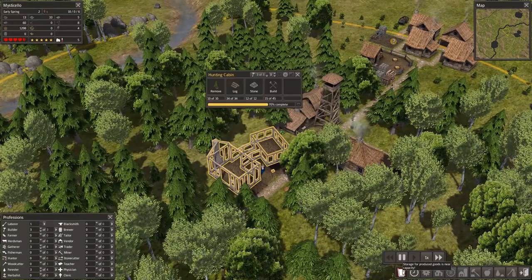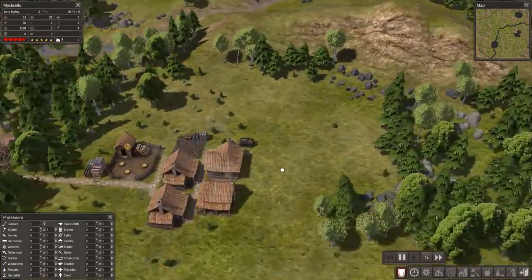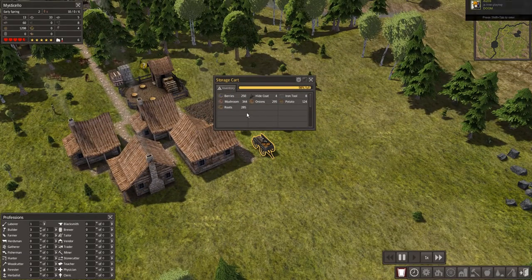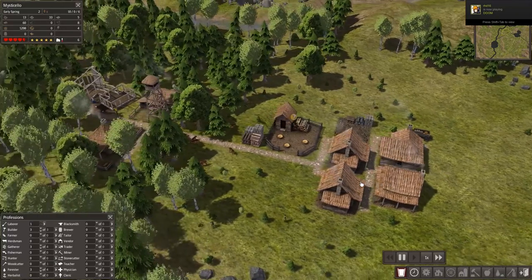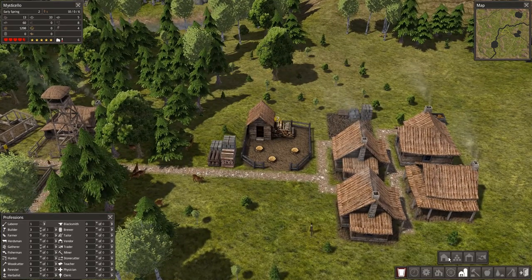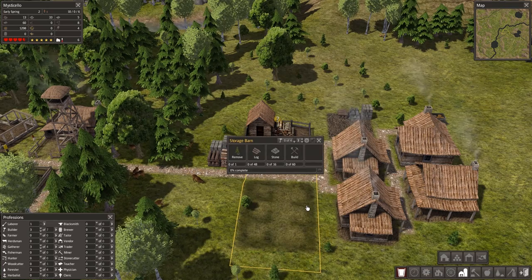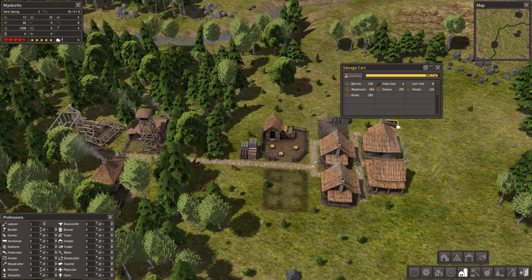You may notice we also have another issue, which is that our storage for produced goods is near capacity. What it's talking about is the storage cart, which we're totally filling up with food. So maybe our next construction project is a storage barn — we're going to stick that there. The storage barn is going to increase our capacity.